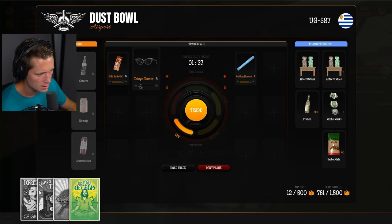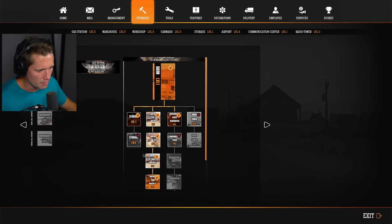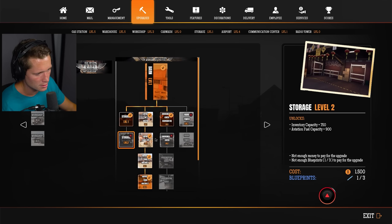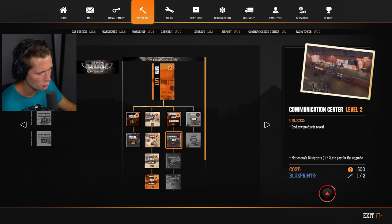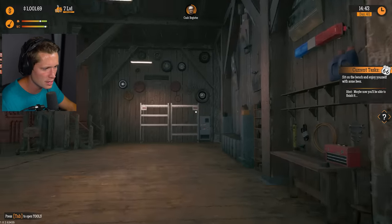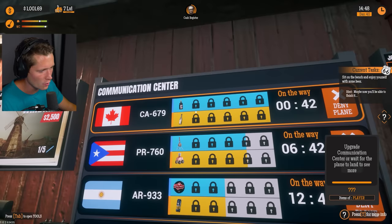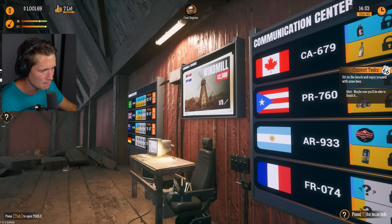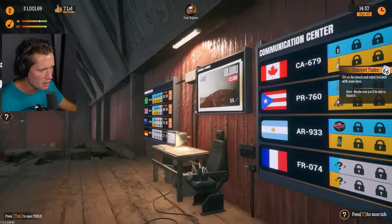Our next upgrades at the airstrip — we've got higher storage, better comms which gives us second row products revealed, and I think third through fifth as well. Everyone comes in with six items so it's going to let us know what we could potentially get. But to be honest I don't even feel like that's that important — we can get blueprints without everything else.